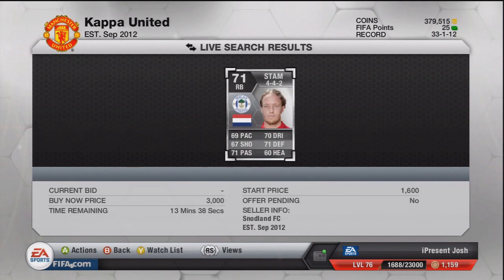What I tend to do is check the buy-now prices and then lower it by 200 coins. In Stam's case, if you picked him up for less than say 2.5k, just sell him for 2.8k — he should sell within five to ten minutes because he's the cheapest on the market in that formation. Hopefully you guys have enjoyed this — it's the formation Silver BPL shiny method, I'll think of a good name for it.